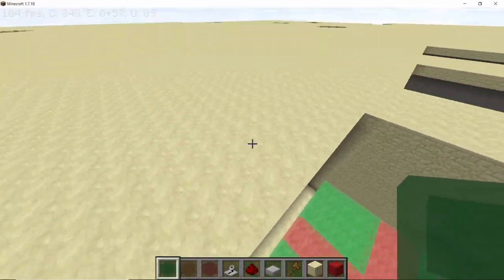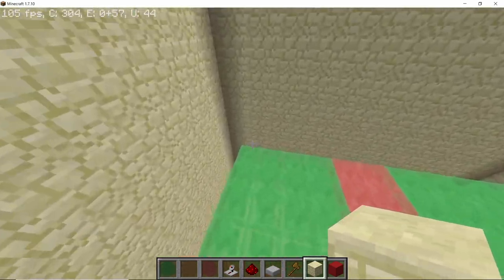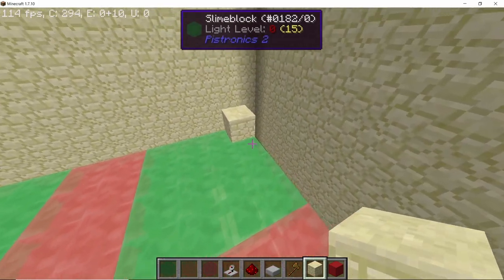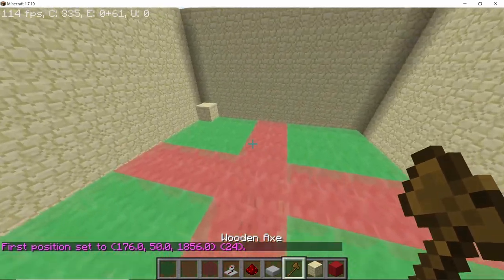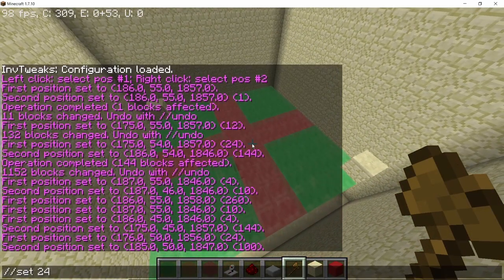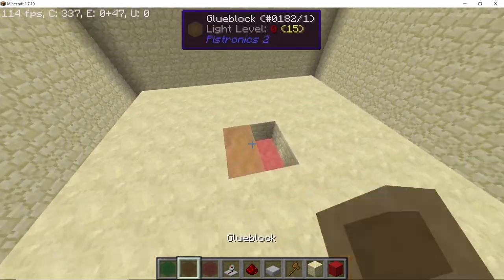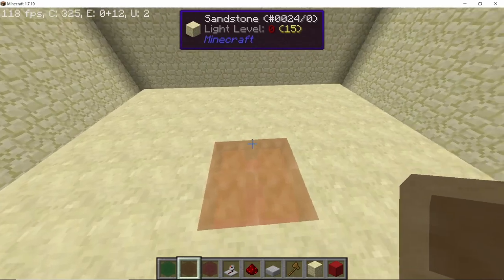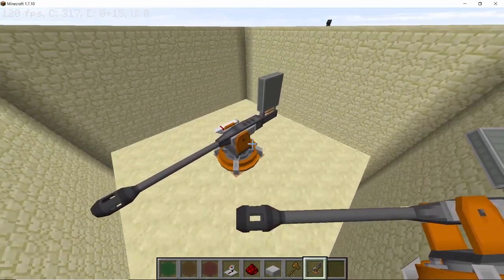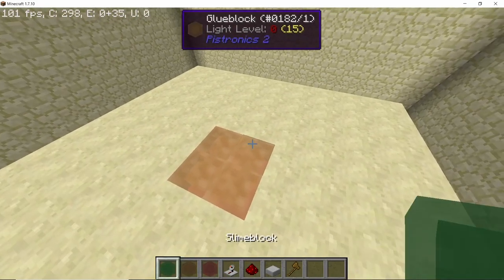Take your surface block — in my case sandstone — and cover the entire top portion so that all sandstone is in contact with the slime blocks. Now remove the middle sandstone if you want to place a turret there. For example, you can place Jeremy here — just make sure the base of the turret is touching the slime blocks. I want to place a smaller turret, though.